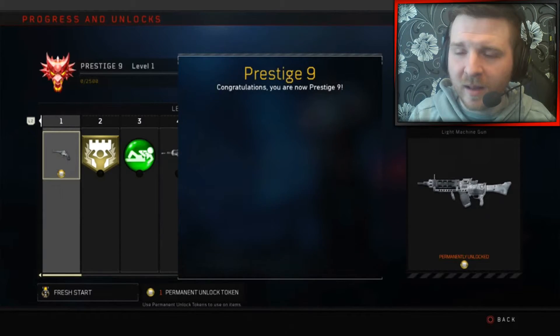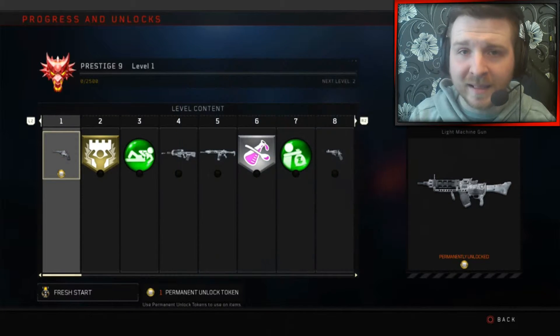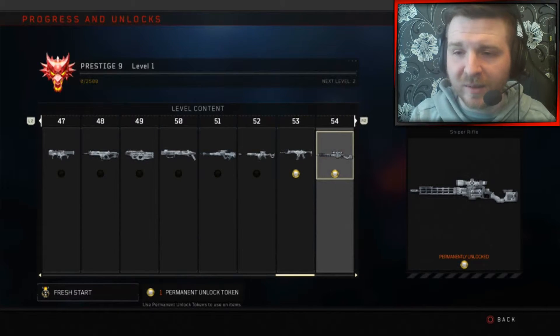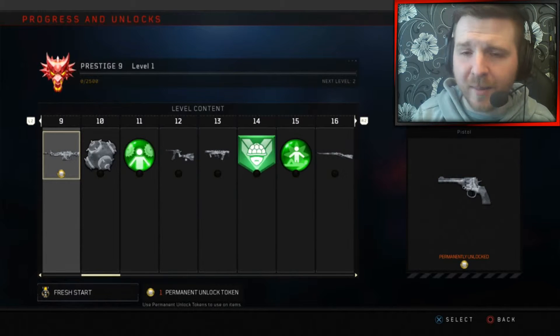I've also been thinking about what my Prestige Unlock Token is going to be, and believe it or not, I'm going to choose the Bandolier Perk, because it gives me more ammo and it's really, really useful. I've been using it a lot with my classes, especially if you're trying to go for all the camos like I am.